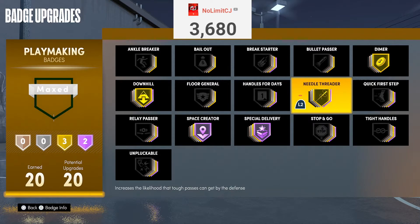Next badge is Needle Threader. I'd rather go Bullet Passer than Needle Threader because Bullet Passer just speeds up your passes. Needle Threader helps you complete passes through traffic — basically like a scary pass with a better chance of getting it through — which is still a good badge, but Bullet Passer is just a lot better. That's why Needle Threader is B-tier.